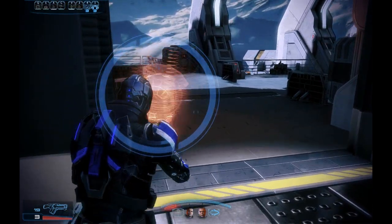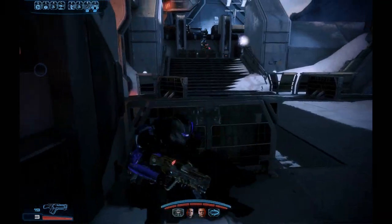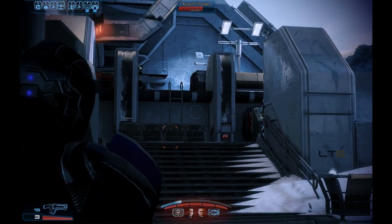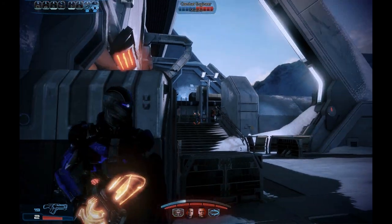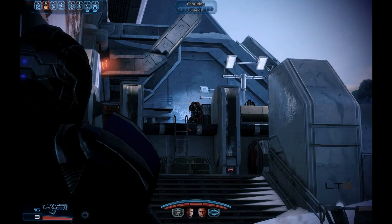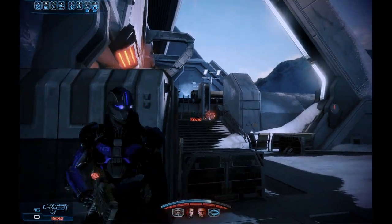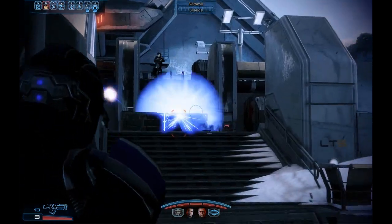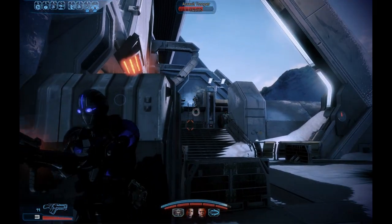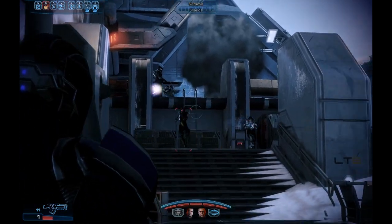This time I am avoiding the stairwell and I am just going back to that area with the ladder. Getting my party members in position, waiting for this guy to peek. I am no longer trying to conserve ammo — I just want this to be done. Bursts all the way. Is it just me or is the Grawl Spike Thrower one of the most satisfying weapons in the game? Just the sound effect and the blood splatter and the knockback — it's just incredible.